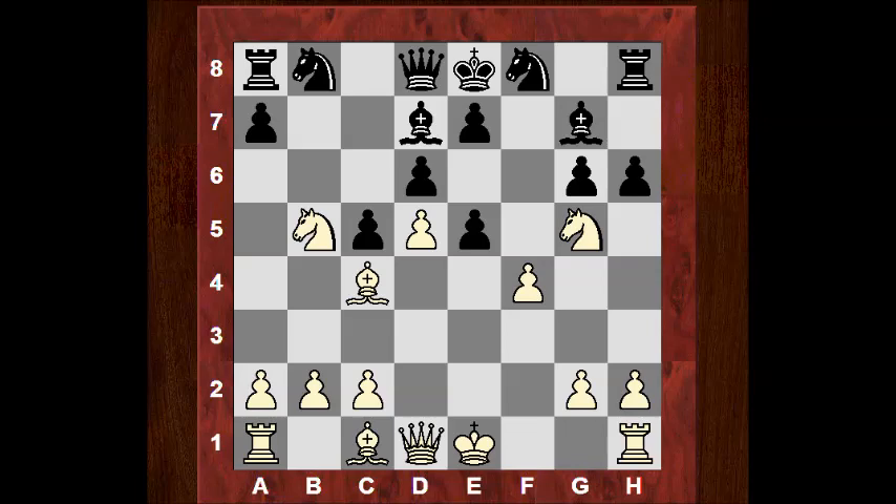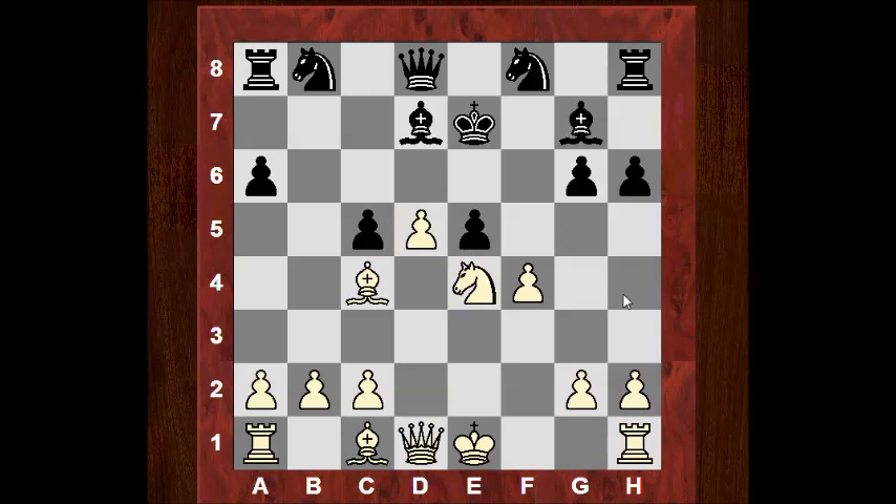h6 and I go into that e6 square. Apparently the engine reckons Ne4 is better — I think there's some naughtiness with Nxx coming up. This looks a very awkward position for black. Say black plays a6 just to see what this is about — Nxb5, Nxx — apparently this is very strong for white. Strong things happening here.